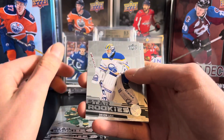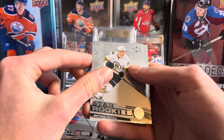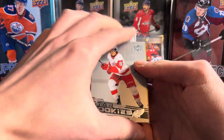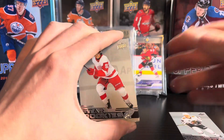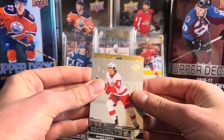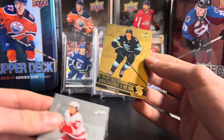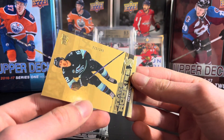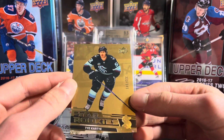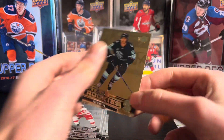Brock Faber, Devin Levi, Owen Beck, Matthew Patras, Marco Kasper — and here is the gold. Hopefully it's of a good player; this is the main hit of the box. So it's not Bedard — it's going to be a Ty Cartier. Out of 349, it is numbered 223 out of 349, so that is cool. I'm not sure of the odds on the golds, but those aren't too common, so it is pretty cool to hit.